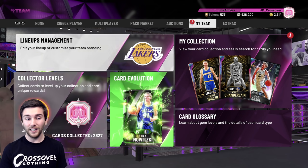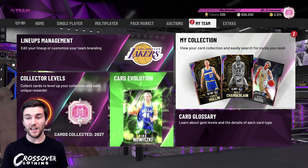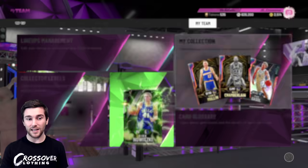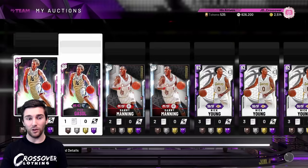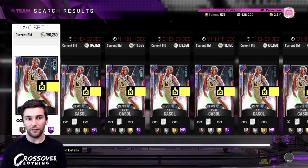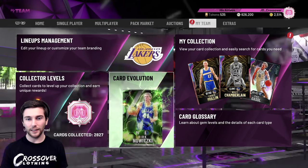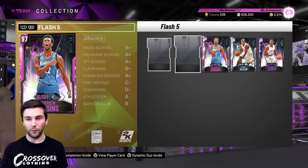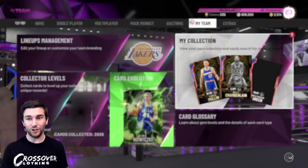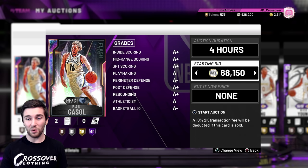That takes us down to needing about 40 cards. If I have to buy 40 cards at 20,000 MT each, that's 800,000 MT — I'm pretty happy about that. We've got so many diamond shoes we can sell when we need MT. We've got some Pau Gasols we need to sell as well. His Galaxy Opal Pau Gasol is at 150k with a diamond shoe and diamond contract. Let's go ahead and get rid of that Pau Gasol. That should put us up over 700k quite easily, and I think we're going to be just about enough to get AD — we might even have him by the end of the week.